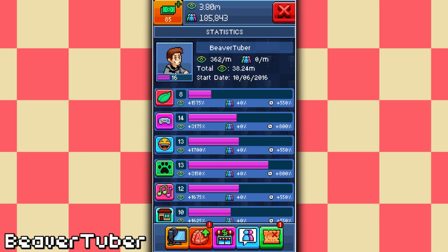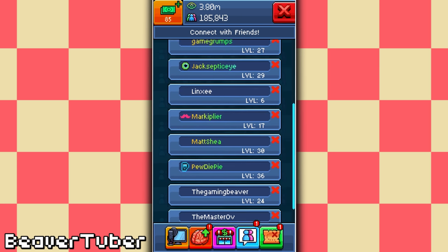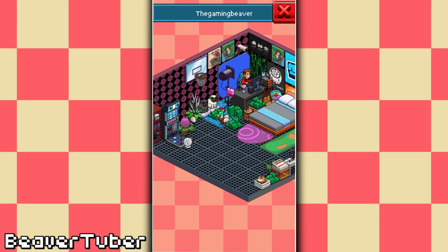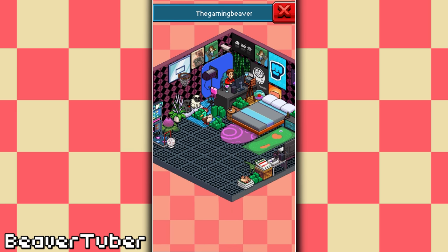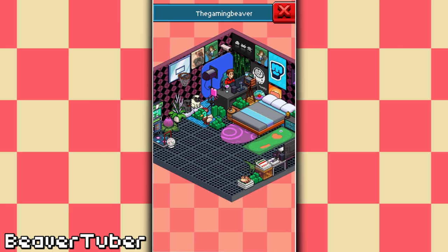I don't care about being verified, honestly — he can have that name. If me being verified meant he lost all his progress, that would suck. I'll show you his progress. I've added quite a few people on here. The Gaming Beaver is level 24. Let's check this guy out. This is their room, and I 100% bet that most things they've got are from donations from you guys thinking this is me.